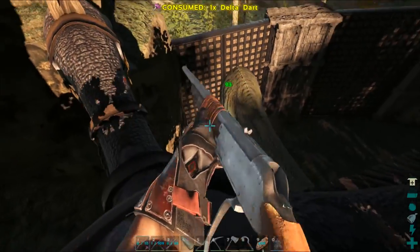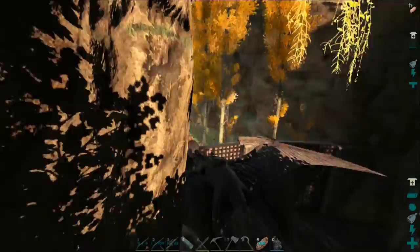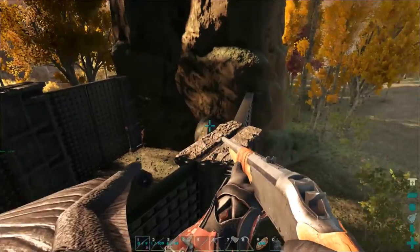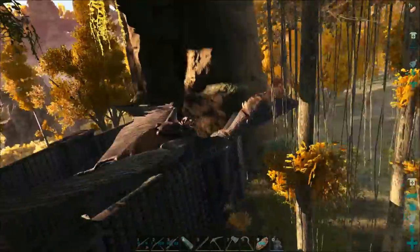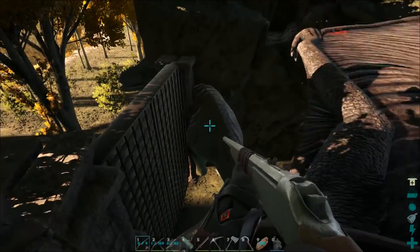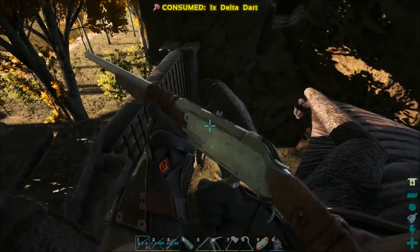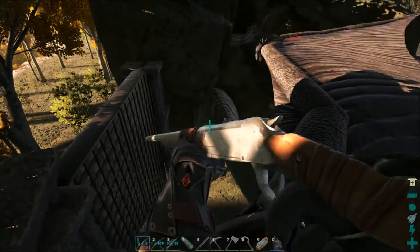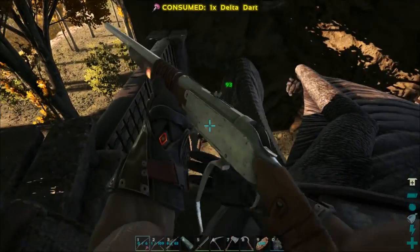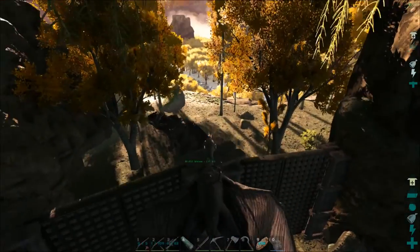Oh, he's running — we might have to move positions. Let's go around this way. There we go. My gun's not reloading — there it goes. We're actually a little low. Don't move. The only problem with these darts is you run a risk of hitting your own tamed creatures. Okay, six more — there it is, awesome. Hopefully I didn't hit him after he was already down.